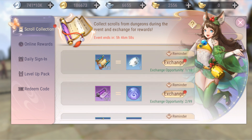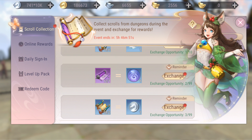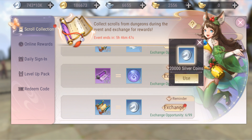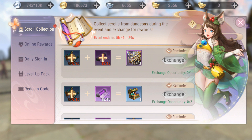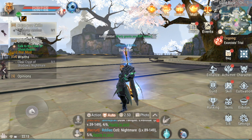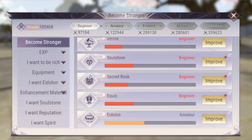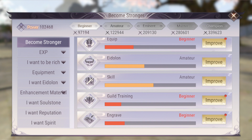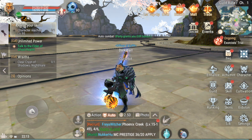Also check scroll collection events before they expire. I exchanged mine for 20 silver coins each. Silver coins are very useful — you need them to level up skills and gear. Check your gear improvement tab for that red dot indicator showing what you can improve.